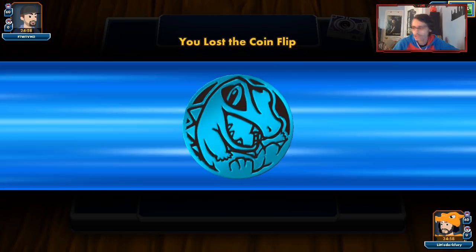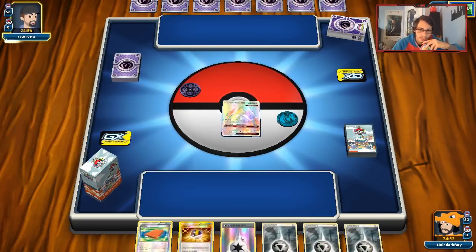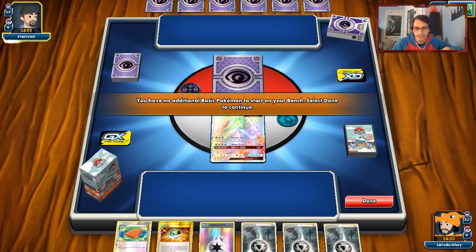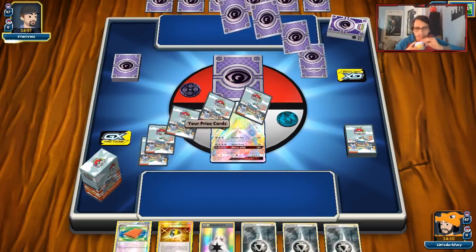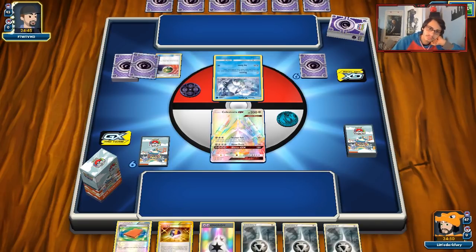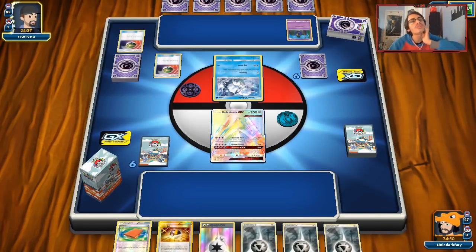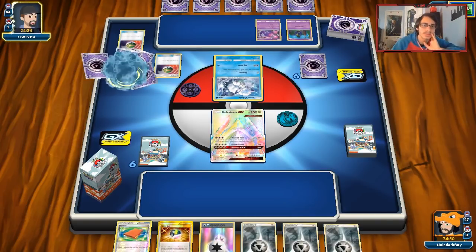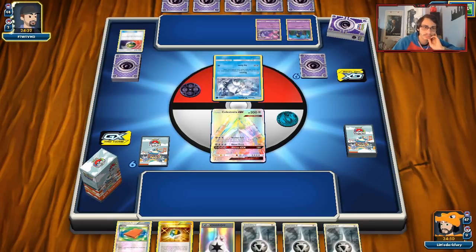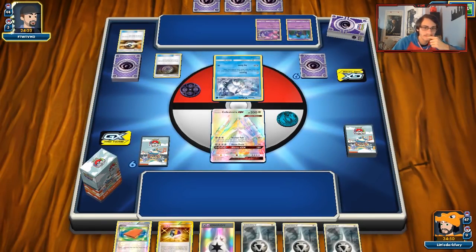We'll go second — coin flip let me down. But if we start with Registeel or get a Guzma Registeel play, that'd be pretty good. Our hand's okay. We can do Lillie, get some energy in the discard, and build up Celesteela. It's a little bit harder for Gardevoir to deal with Celesteela too. Just a Nest Ball. Oh, it's a Solgaleo deck. Rip — I thought it was Gardevoir. No, Solgaleo is even worse. Solgaleo is a horrible matchup. With Naganadel? Okay, this is a little bit worse.